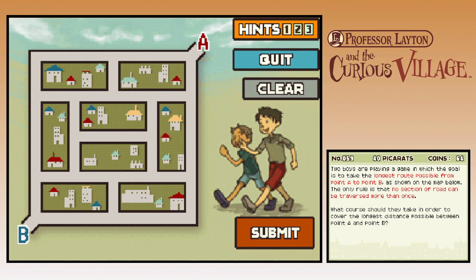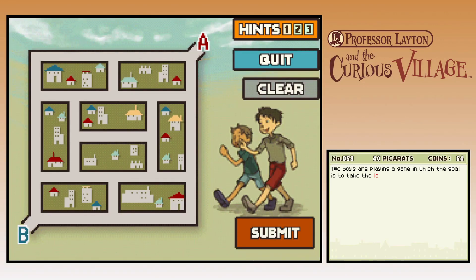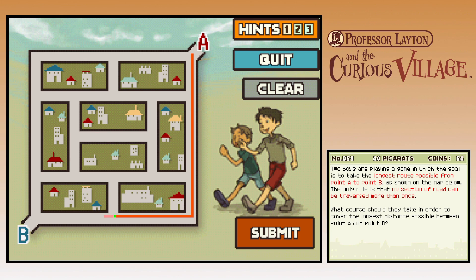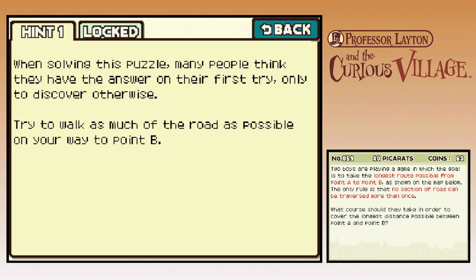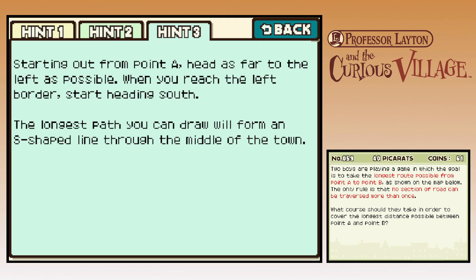They should let you do that on the DS. I wish I had a few different colors. Obviously what we should do is try to hit as many of these long sections as possible. That was an accident — no. How embarrassing. This is tricky. Use a hint coin. Fine. Solving this puzzle, many people think they have to answer on their first try. Try to walk as much of the road as possible on your way to point B. The area is a square composed of long and short sections of road. Starting out from point A, head to the far left as possible. When you reach the left border, start heading south. The longest path will form an S-shaped line through the middle of town.